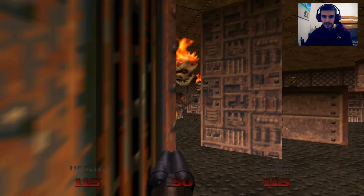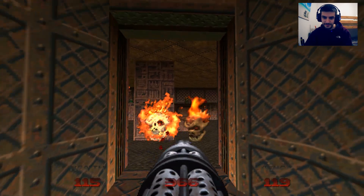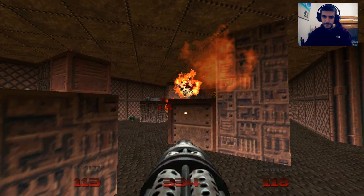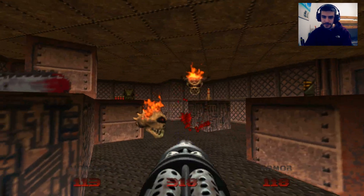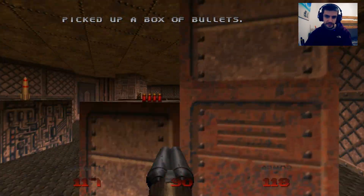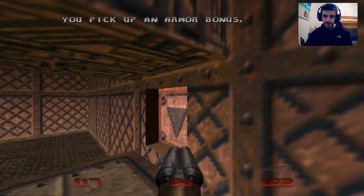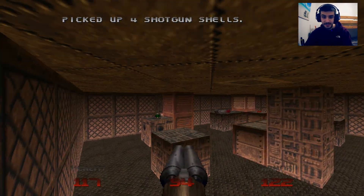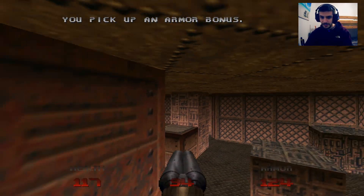Can you blame me? Now we're gonna go here, kill some lost souls, grab some items. How do you grab those on the ledge, you may ask? Pull this crate down, flip the switch, jump onto this crate. And we gotta do more parkour, which I'm terrible at.